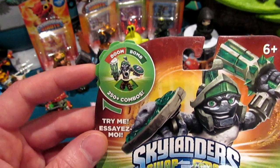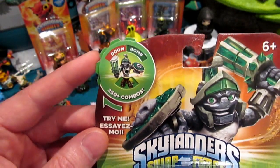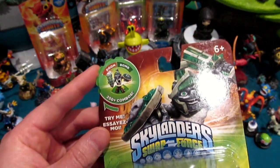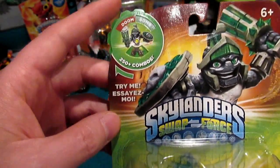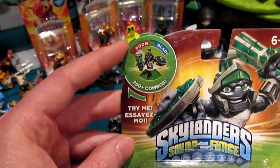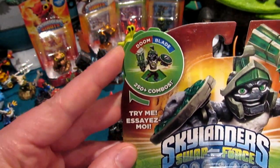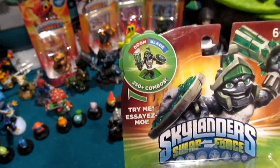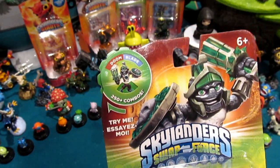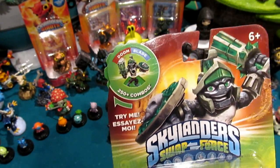Slide it again — we've got Doom Bomb. That's a combo of Doomstone and Stink Bomb. Yeah, the Life element ninja. Now what is this one? Doomblade. That's a combination of Doomstone and your favorite swapper — Freezeblade. Freezeblade, that is correct.